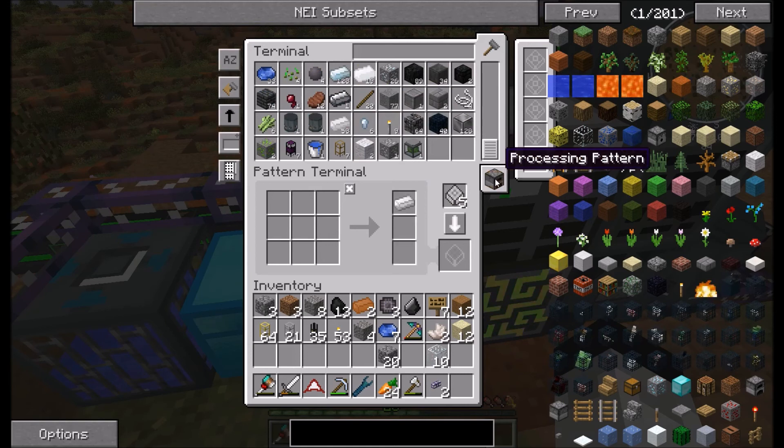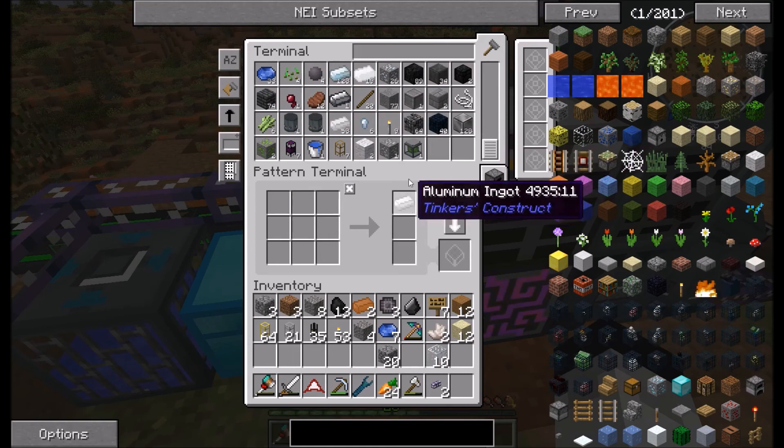But if we do a crafted pattern, that's not going to work. So this button — the encoding button — is important. I think that's about it, really.